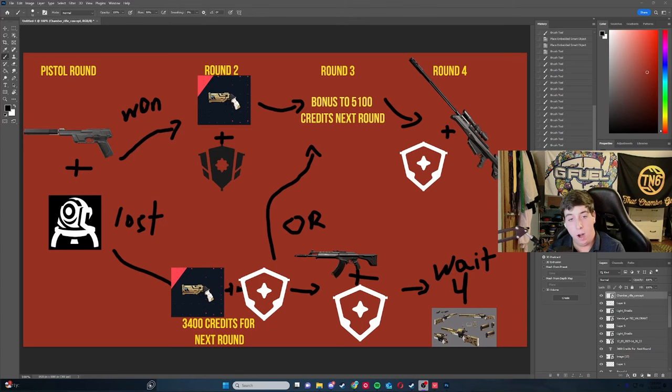My first take of an economy guide for Chamber was a lot of talking, so I made this graphic to make it very easy - screenshot this now for your games. Pistol round always go Sheriff - it's just the best, simply put.